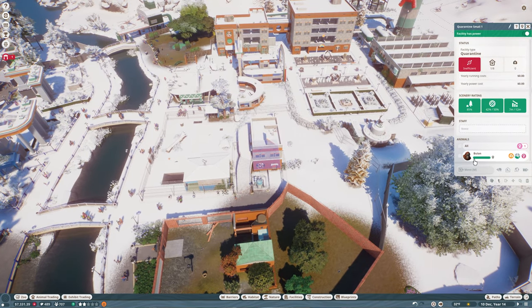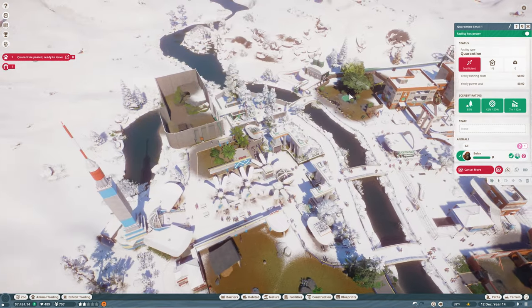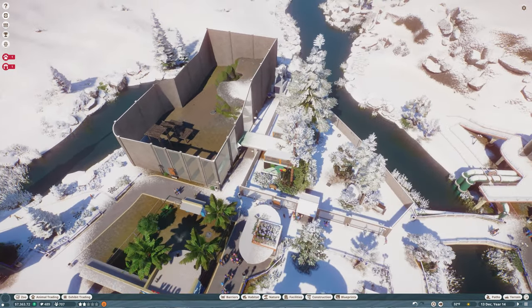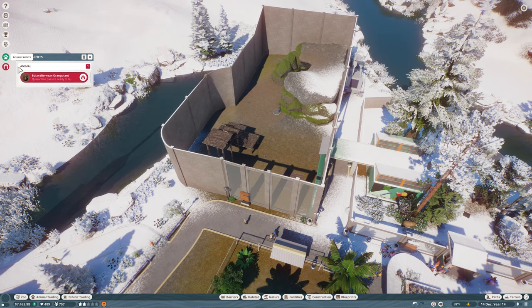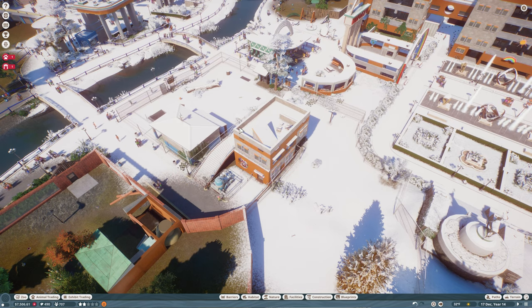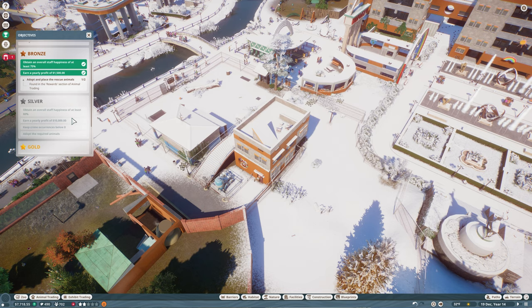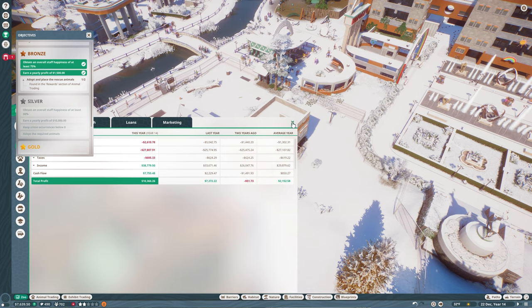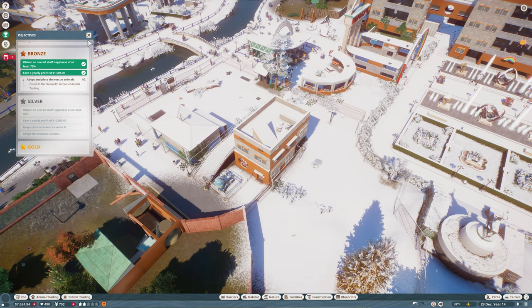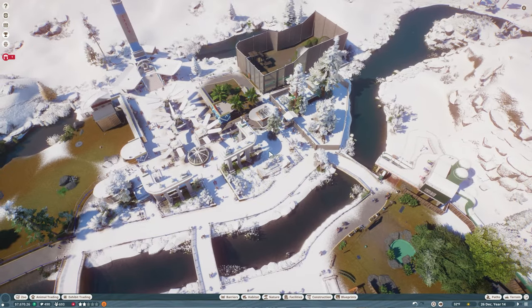Speaking of the orangutan, you are ready to go - and you are going to go right over here. That will hopefully get us the bronze medal. You are ready to leave, waiting to be moved. I'm very excited because then we will get the bronze medal and move on to: staff happiness, yearly profit of 10,000 which we might achieve right away, crime occurrences below eight which will be a little bit difficult, and then there's more animals to adopt as well. I don't know where we're going to put them but we'll figure that out.